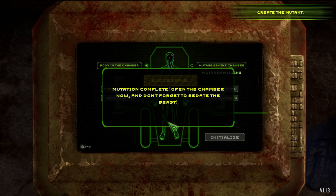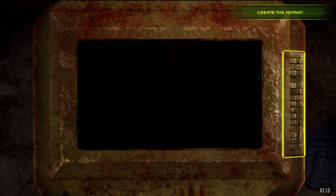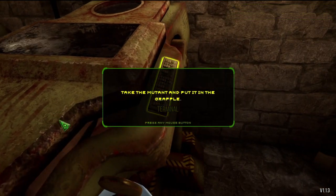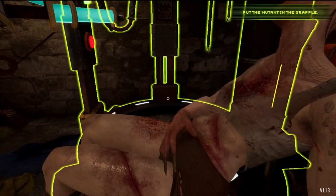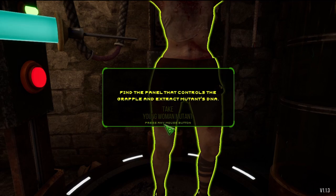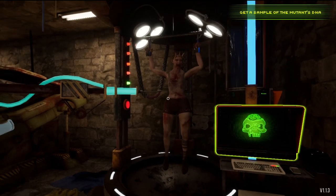Open the chamber now and don't forget to sedate the beast. It's not going to let me wake the creature without sedating it first — I was kind of curious what would happen if we tried to wake it without sedating. I want to open the cover, take the mutant and put it in the grapple. You are not quite as cute as you were — well, I say cute in the loosest possible sense of the word. Find the panel that controls the grapple and extract the mutant's DNA. Darling, welcome back to life.